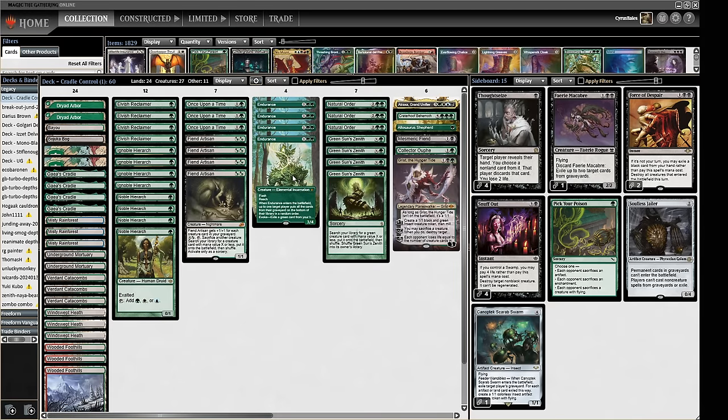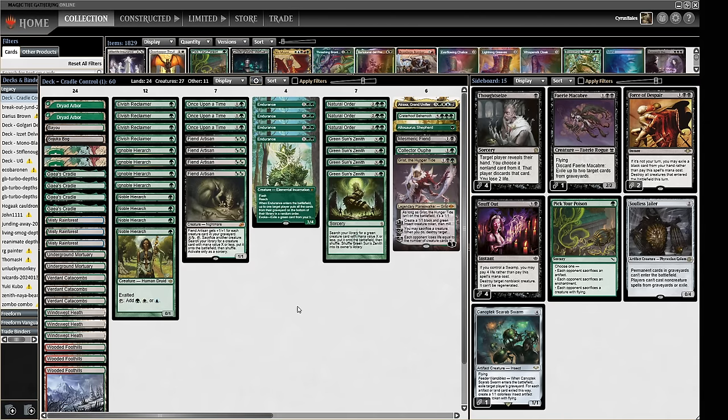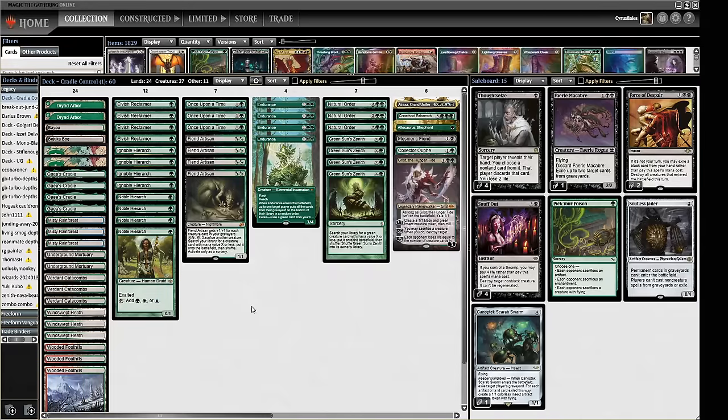In the mid to late game, Once Upon a Time works like a fine impulse for our deck. It doesn't find Natural Order or Green Sun's Zenith, but it finds the rest of the stuff in our deck.